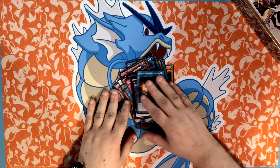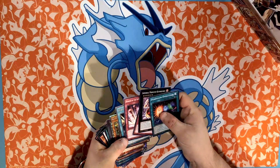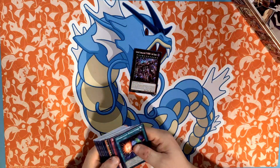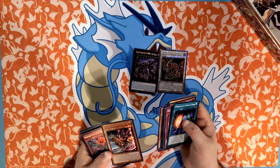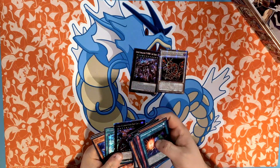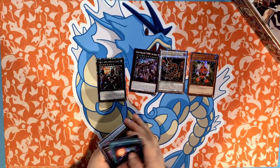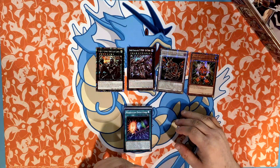That'll do it for this pack. There's some really good pulls in here, especially the Super Starlight Star Slayer — pretty sweet. Everything else is kind of cool. The Gold Pride was awesome to get — if I played that deck it would be pretty sweet to have, but I don't. Number 15 Gimmick Puppet was pretty sweet too. And I'll just shout out the Red Gadget — pretty cool. All right guys, I'll see y'all next week, bye!